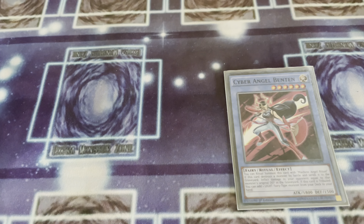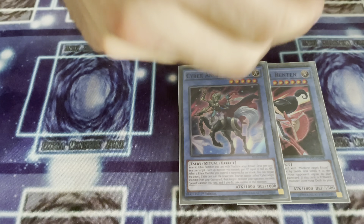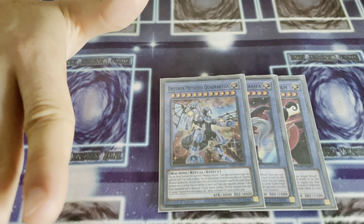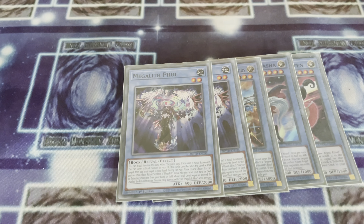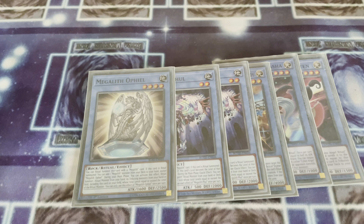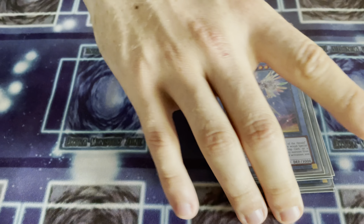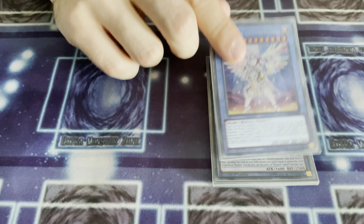Moving on to our Rituals — 1 Benten, mandatory because he's the best Ritual in the game. 1 Latasha; basically when you don't need Benten anymore, banish him, steal a monster and go for game. 1 of the Drytron Ritual — I don't see many people playing this card, but it's an out to back row decks: just takes 2 Drytrons and blows up all the back row the opponent controls. We're playing the Megalith package because this is, in my opinion, the best variant. Double Foul, 1 Ophiel — Foul recycles Benten and makes itself level 6, you can overlay it with Diviner to make Beatrice. Ophiel grabs you a Foul, keeping your Drytrons in circulation for next turn. And for the last Ritual, Herald of Ultimateness — just say no to absolutely everything your opponent does. It's not unheard of to get 4 or 5 negates out of this guy.